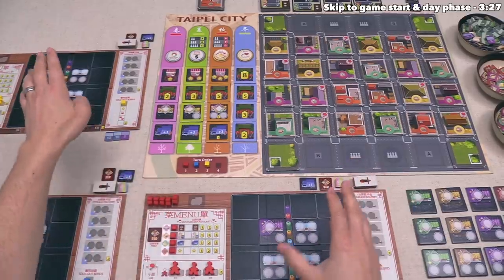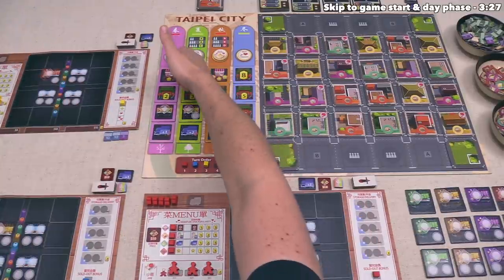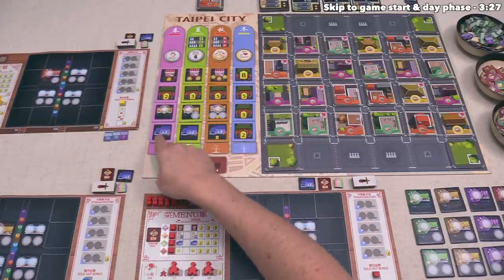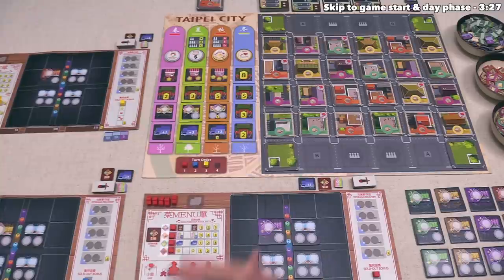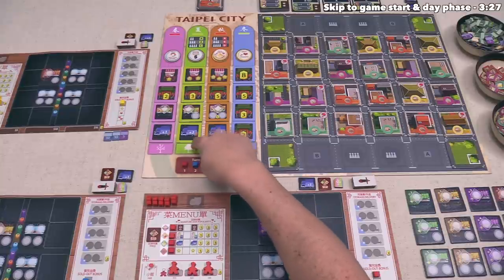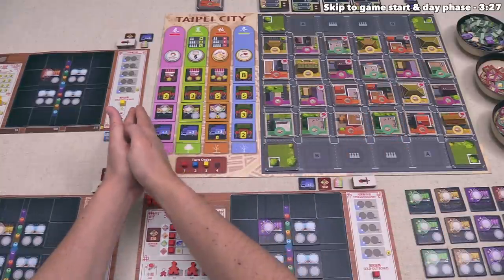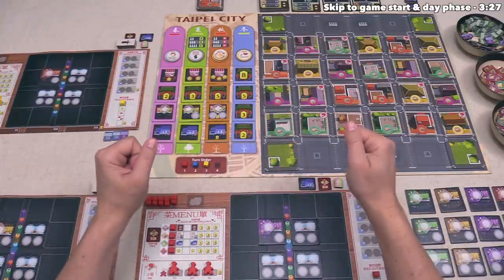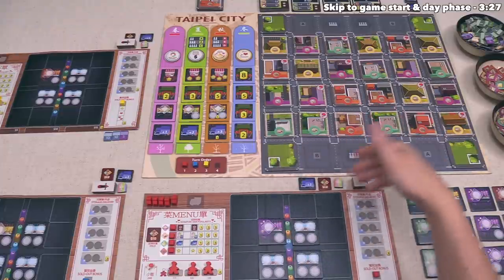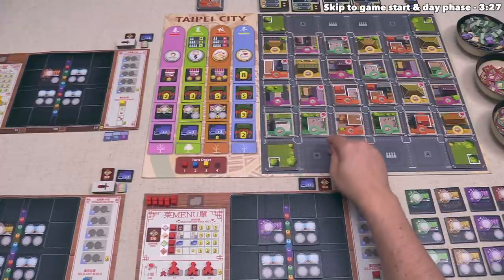Once each player has finished simultaneously having all of their customers visit their night markets, players will check to see who did the best at a specific round goal, and in that order, players can gain beneficial season attraction tiles from the board. After that, all non-chef workers are removed, we do some upkeep, and then we move into the next season. Once we have completed four full rounds, players count up their victory points and the player with the most points wins.